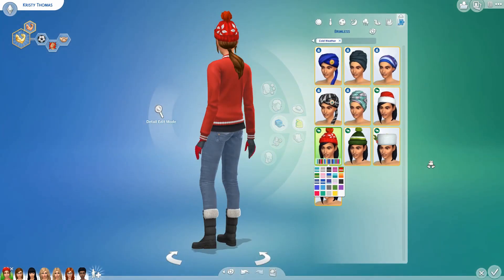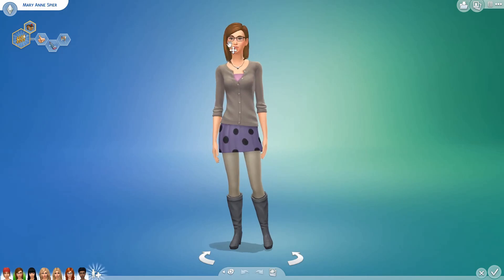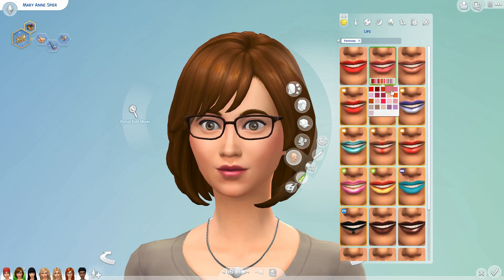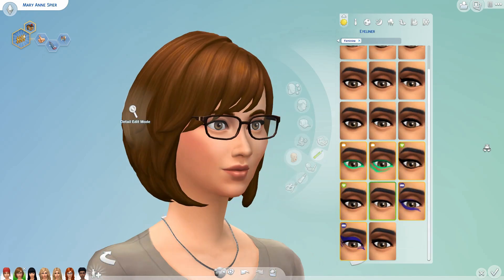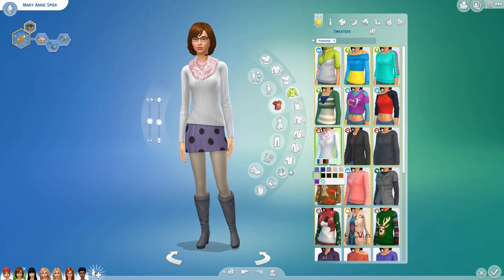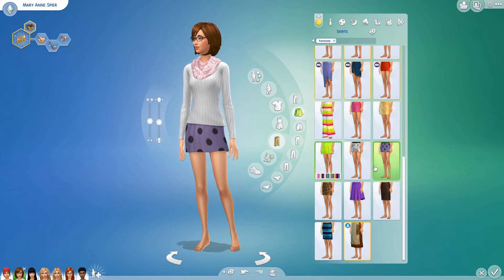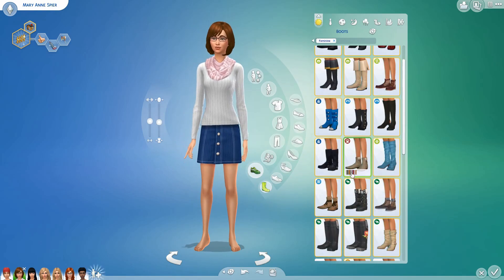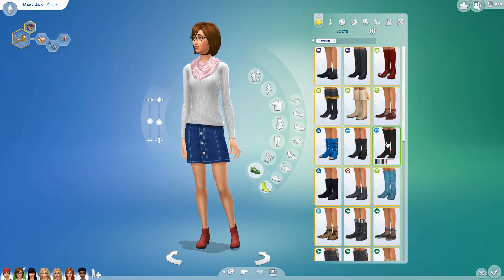Besides the fact that we now have hot weather and cold weather outfits, I thought it was time to give the girls a little bit of a makeover. So first up, we have the founding member of the Babysitter's Club, Christy Thomas. Christy is very much the stereotypical tomboy — she's very athletic. She's also the club president and she's kind of seen as the bossy one of the group.